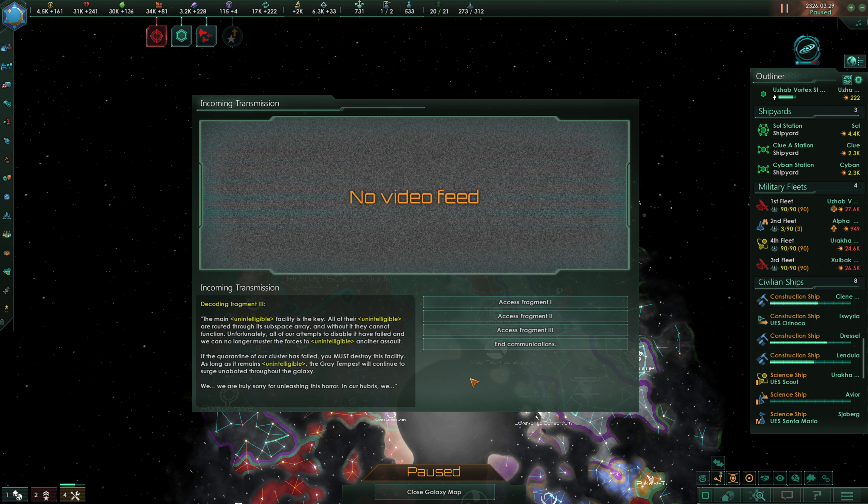We'll access fragment three: 'The main [unintelligible] facility is the key. All of their [unintelligible] are routed through its subspace array, and without it, they cannot function. Unfortunately, all of our attempts to disable it have failed, and we can no longer muster the forces to [unintelligible] another assault. If the quarantine of our cluster has failed, you must destroy this facility. As long as it remains [unintelligible], the Great Tempest will continue to surge unabated throughout the galaxy. We... we're truly sorry for unleashing this horror. In our hubris, we...' And that's the end.